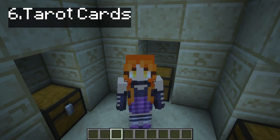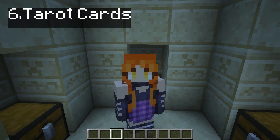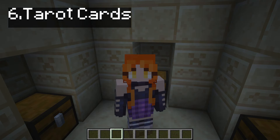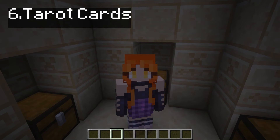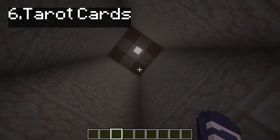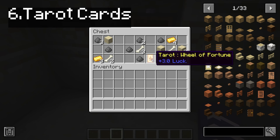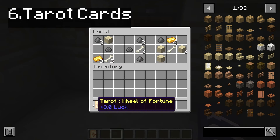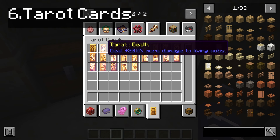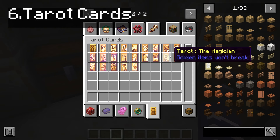Tarot cards - the 22 major arcana tarot cards with unique passive bonuses. You can find them in loot chests all around the world. It cannot be crafted, unfortunately. They're cards that you collect and they give you different boosts, different effects. For example, here I am in a desert pyramid and I just found a tarot card - it will bring me plus 3.0 luck. It's a wheel of fortune. This is all the cards that you can find in this game.